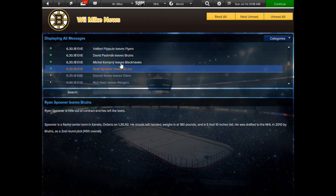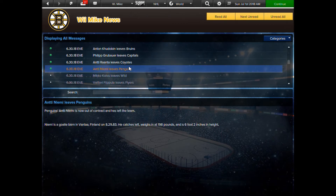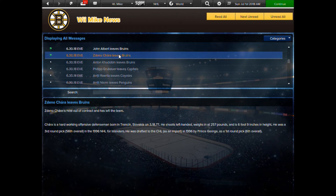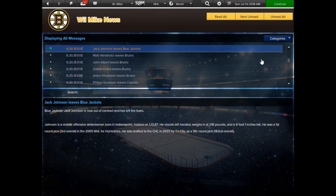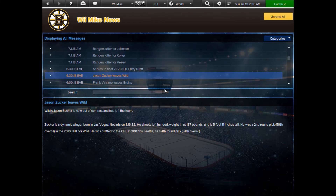I'm going to move through this quickly. Some notable things: Rick Nash is leaving the Rangers, and Ryan Spooner left — I'm going to try to re-sign him. Also, Danish Char the goalie is considering retirement, so because of that I'm not even going to bother offering him a contract. I'll just try to find another defenseman to fill in for him.